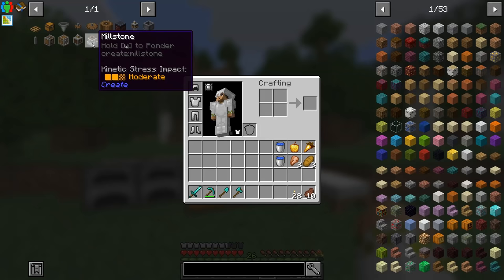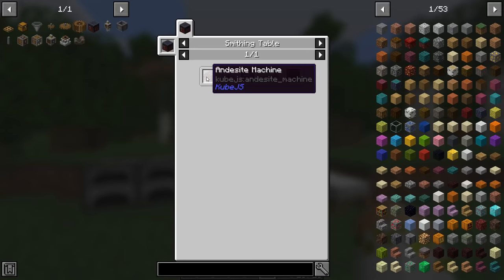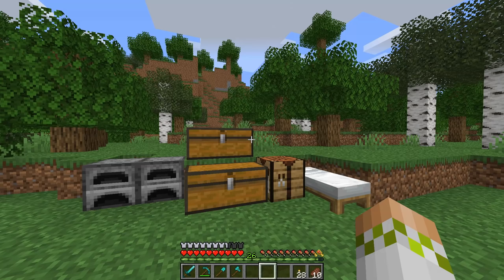A perfect example is the Encased Fan — it should be very simple, but it's not anymore. This recipe looks very foreign: we need a propeller, an Andesite Machine, and to make that we need Kinetic Mechanisms, which require either a sequenced assembly or some complex crafting. You can already see that making one Encased Fan is like pulling teeth. A lot of the recipes have been changed to be way more difficult, so you're expending far more resources.